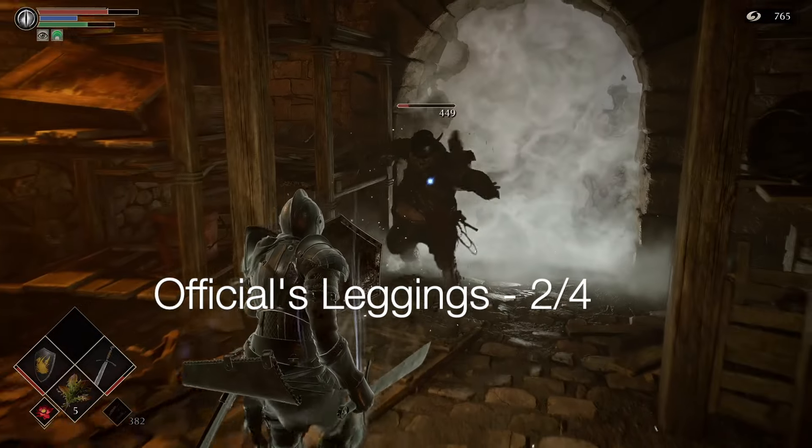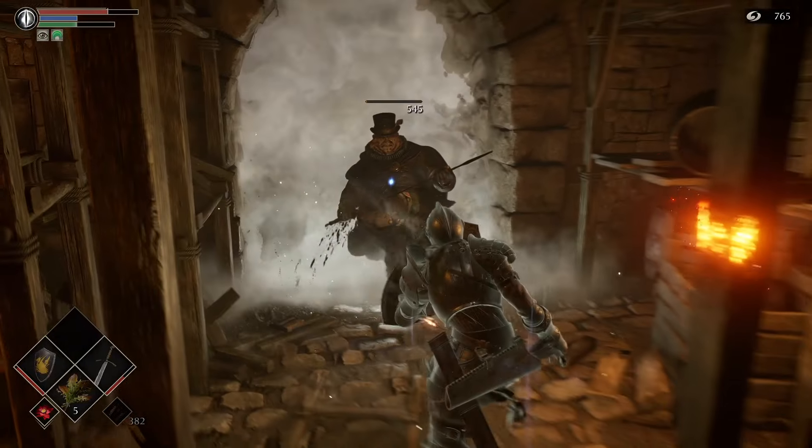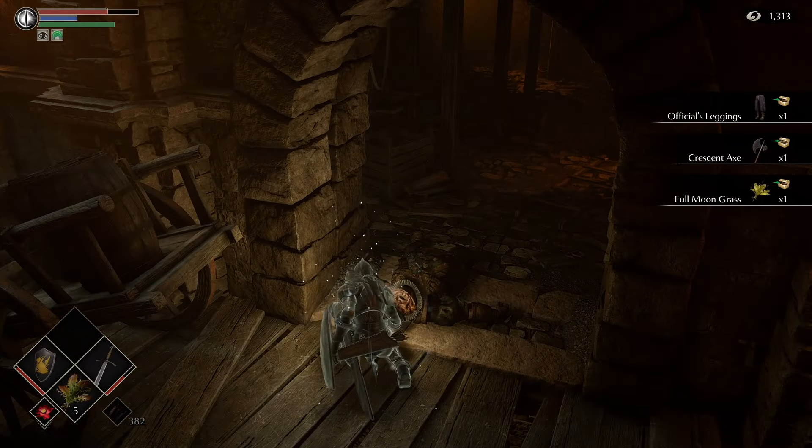The second piece of the official's gear will be the leggings, which are at the end of world 2-1 — the last fog gate just before the Armored Spider boss.